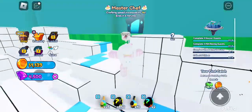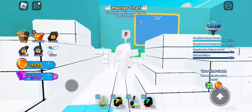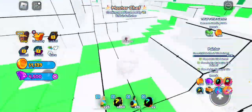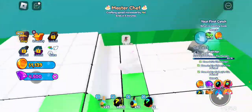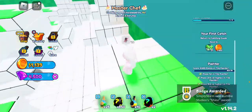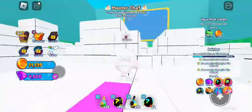Thankfully the rounds go by really quickly for some reason. If you're playing solo like I was, you can knock out all three placement quests at once. You can see all of them done right there. You also have to win one with paint and get first, second, and third, so you can get two of those quests done together. The last one is literally just covering 3,000 tiles.